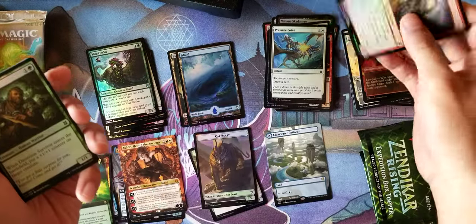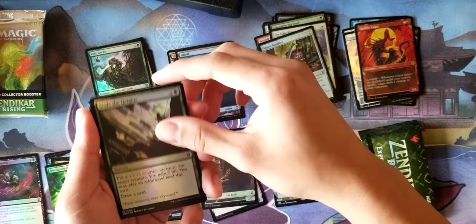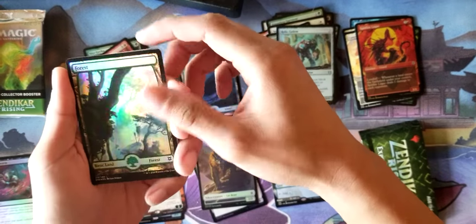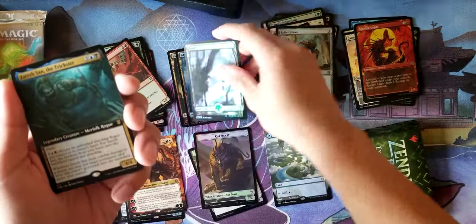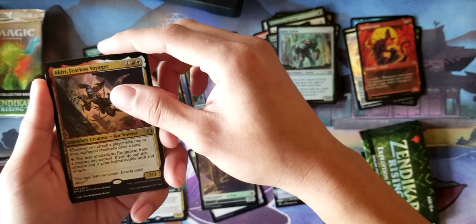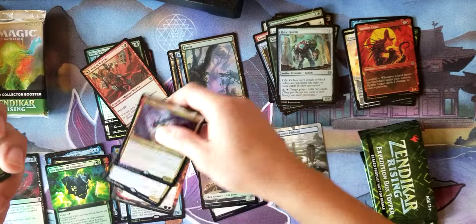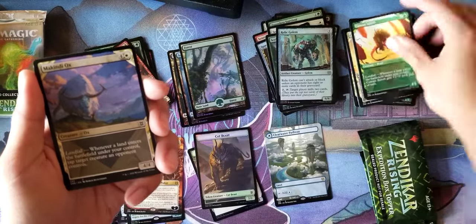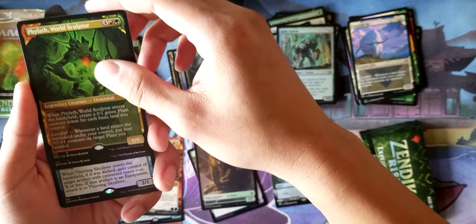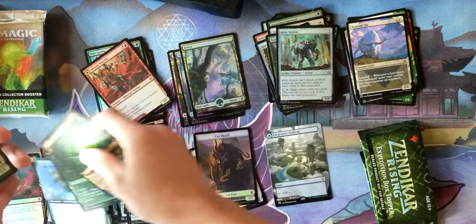Scorch Rider, Dauntless Survivor, Seagate Banneret, Spare Supplies, Scale the Heights, Relic Golem, Akum Warrior. A full art Forest. Xerath Saan the Trickster. Akiri Fearless Voyager. Kanopy Baloth. Mckindy Ox. Phylath World Sculptor. And Thieving Sky Diver as our Extended Art Rare. Not too bad — still looking for that Expedition though, hopefully we can get that.